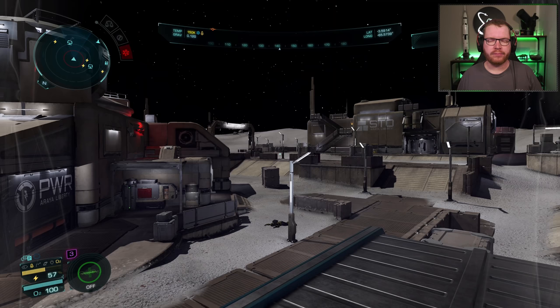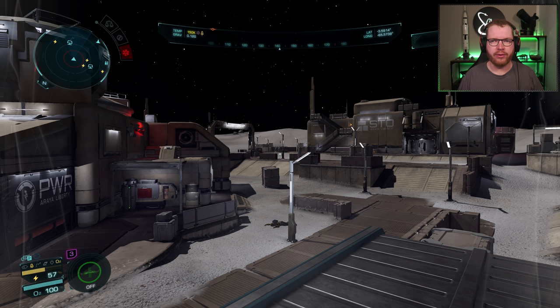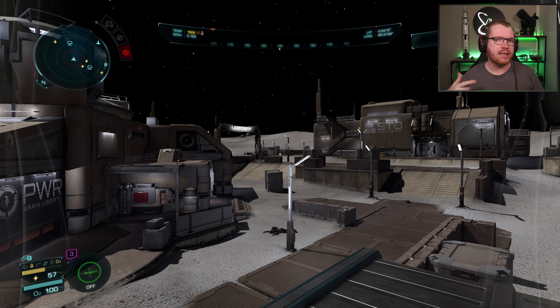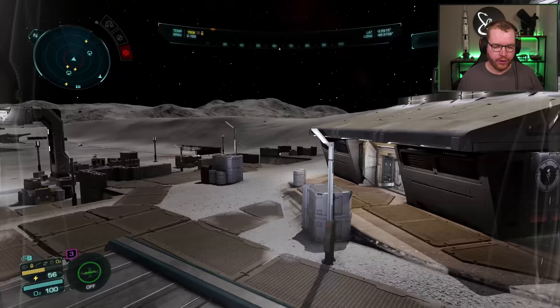Now that we've taken everything we need from the base, you have three different options for what you can do. Option A: just leave it, go back, complete the mission, and take another one. This will count toward your goal of finding the 10 missions you need to complete. But if you find a base with a favorable loadout with lots of industrial buildings where you can find those repair mats — or if you just want to find more loot — you can cycle the bases, and you can do that in two different ways.